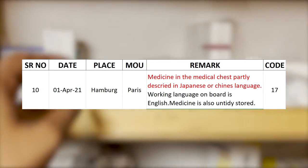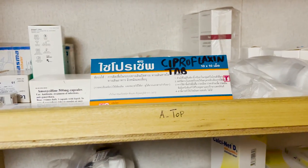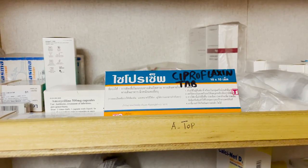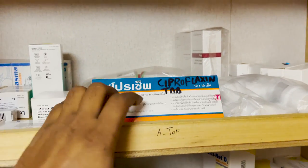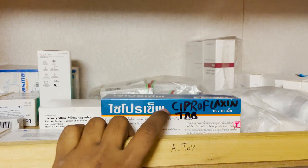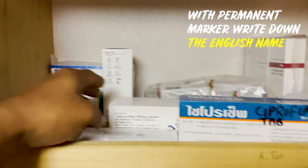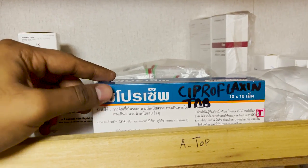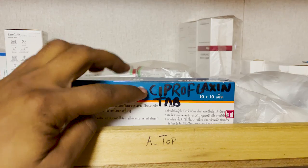In a PSC inspection, there has been a remark that medicines were not labeled in English — they were written in a local language. Whenever you receive medicines from a port in Indonesia or Argentina, they may be in the local language. Use a permanent marker to write the English name on the bottle, as my other medicines like amoxicillin are all in English.